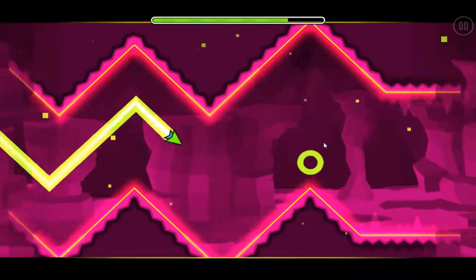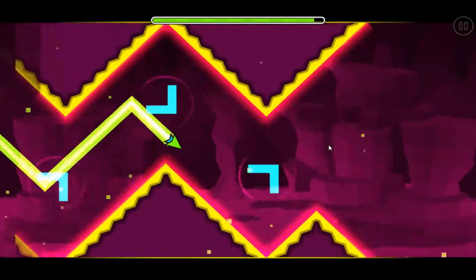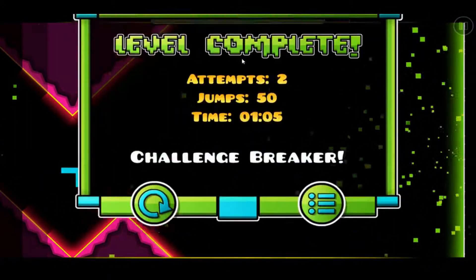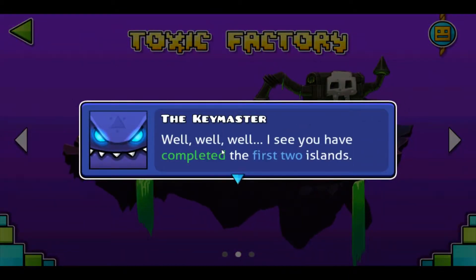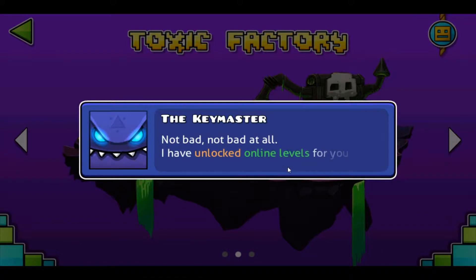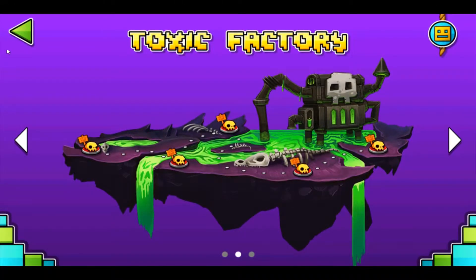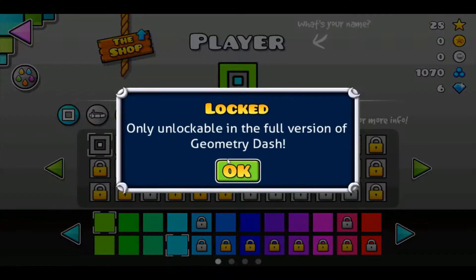Oh no, I just pressed a lot — that was over quick. Moon star skin — let's equip that, I like the look of it. 'Well well well, I see you completed your first two islands, not bad at all. I've unlocked online levels for you — let's see what more you can do.' Thank you Key Master!